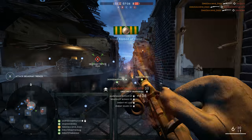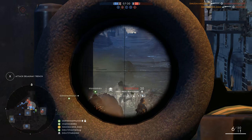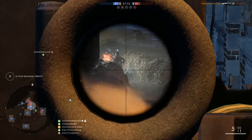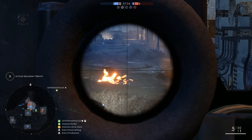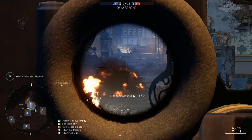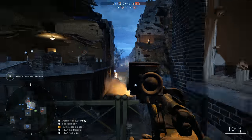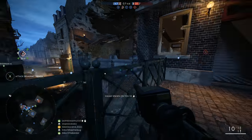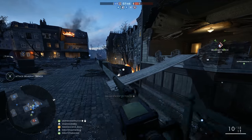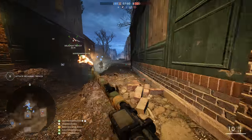Loadout is next. Remember, because this is a night map, scope glint is going to stick out like a sore thumb. Utilizing a marksman or iron sight when in darker areas will help conceal you. Note that sniper variants are effective — just stand near a bright area so the focus isn't solely on you in the environment or by your comrades. Additionally, your most prized possession for the night is your flare gun; use it as much as you can to spot and brighten up areas to identify targets.